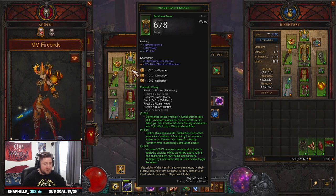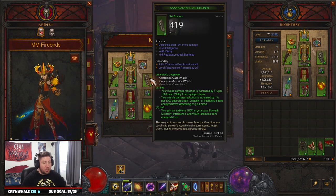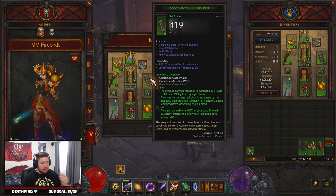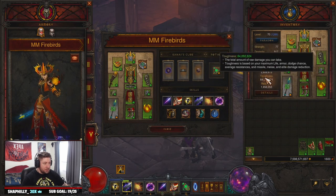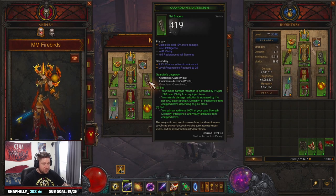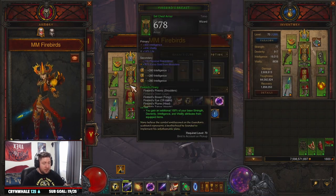We're pairing the Firebird set with Captain Crimson's for the cooldown reduction and resource cost reduction. We're also pairing it with the Guardian set. I like the Guardian set because it gives 100% to all of our base abilities and attributes, so we get a big jump in sheet damage and toughness. I think this is really good. I'll go over some changes I made, but I like the Guardian set.